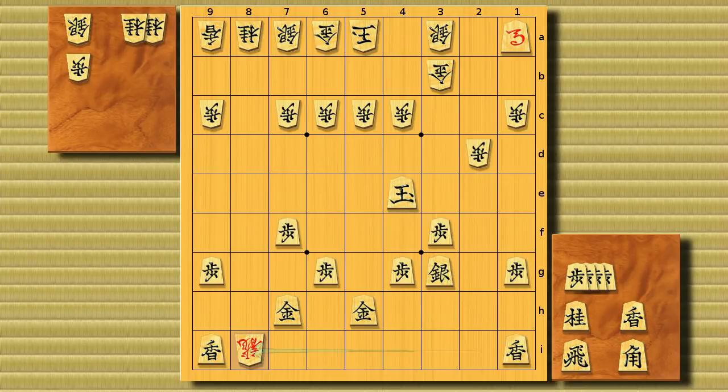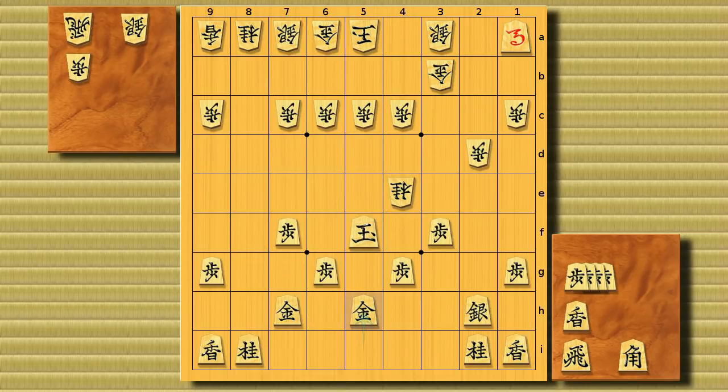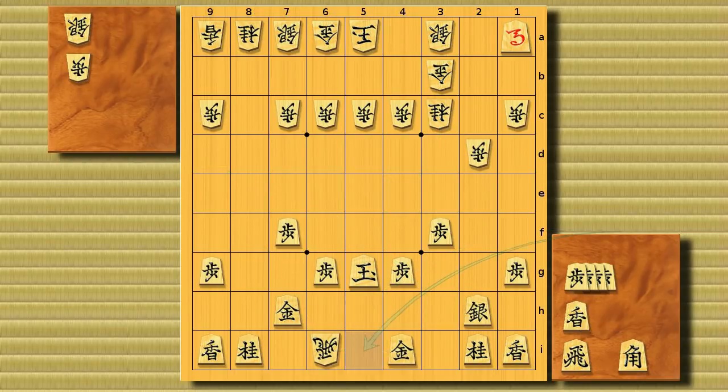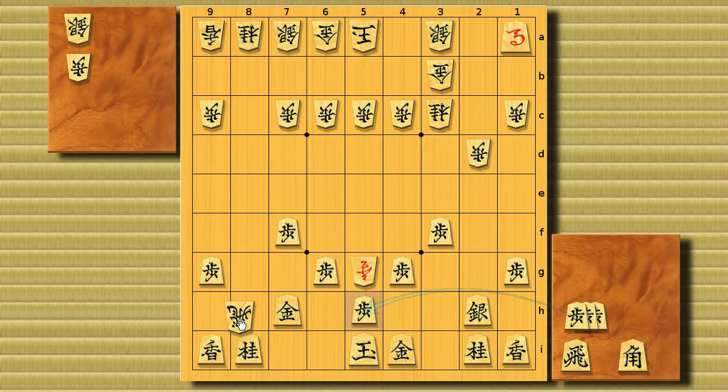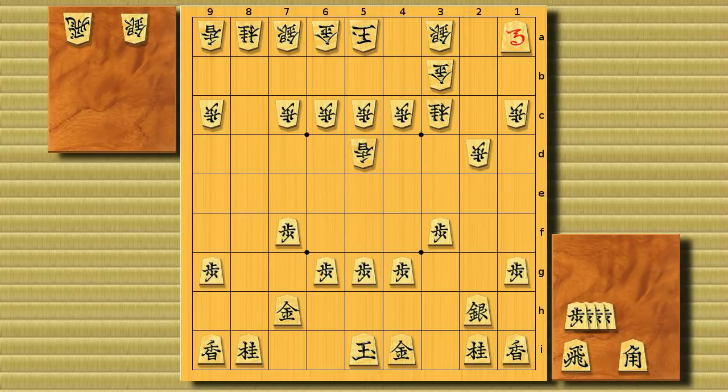Now let's find black's best move after the lance drop to 5d. We have to think: does black really have to protect the 5g square? What if black leaves it? White can promote the lance, but isn't black fine with just a pawn drop to 5h? The fact is, it isn't — black is not fine. If you can find white's next move, you're really good: it's Bc to 8h, attacking the gold. And if black takes it, checkmate. So this is the key threat white is making with the lance drop.